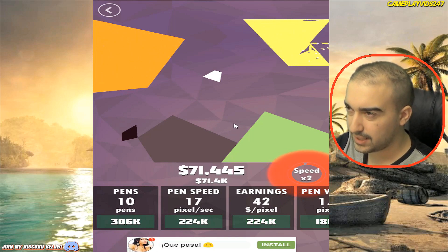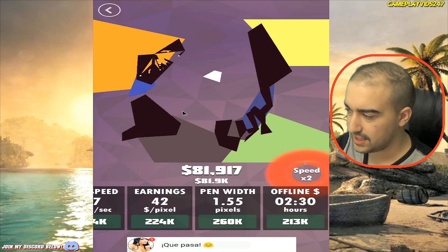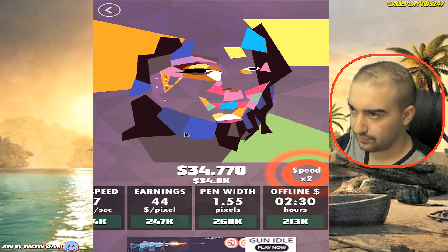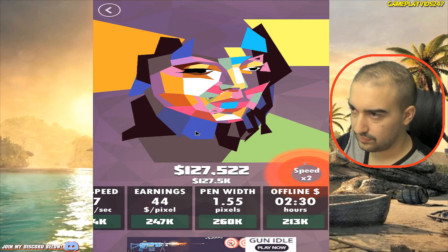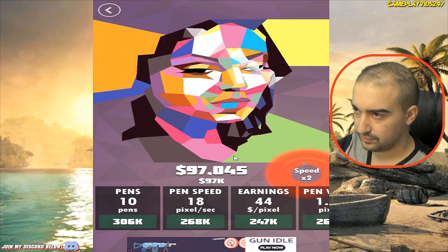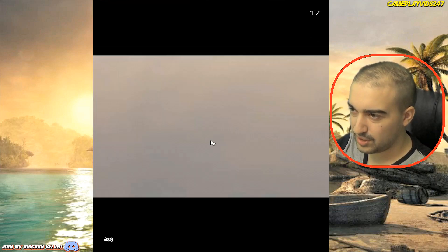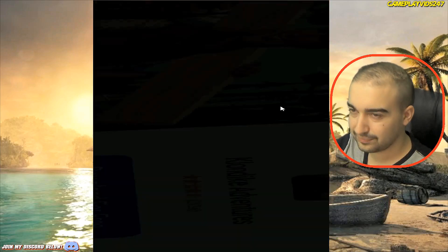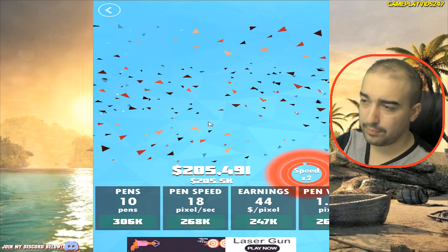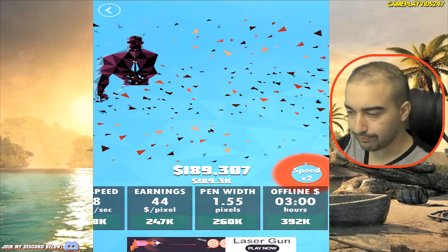Just trying to grind up our money as much as we can at this point — keep earning more money each pixel, which should be pretty steady. See how fast our money's skyrocketing. Pen width upgrade there as well, 260k. Is this a person? I think that's moulding into a face, isn't it? I reckon it is — it's a female's face. Increased that pen speed. 500k everyone if I watch an ad. We're on level 25 now. Remember, we did not get the pop pack though because we don't have enough in-game currency.